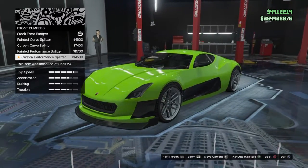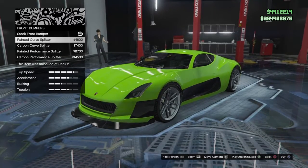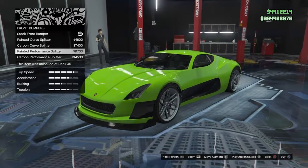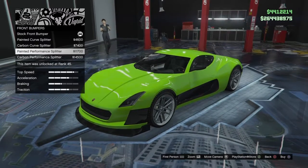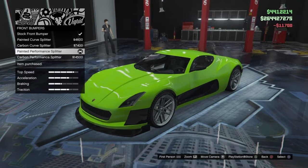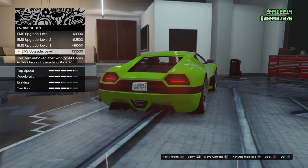For bumpers, I don't like the big bulky-looking ones. I kind of like the ones that are slim and hug up against the car, so I went with the painted performance splitter — the other one is just too big and looks stupid. I didn't go with all the expensive parts; I choose based on look. A lot of people go with the most expensive items, but I go for the look — I want my car to look sick.